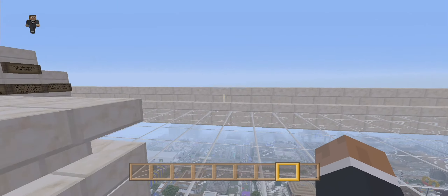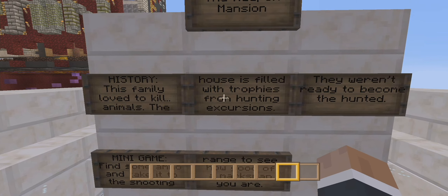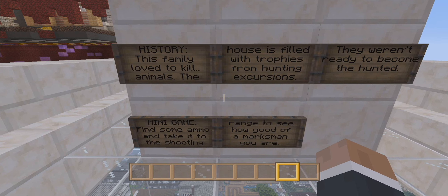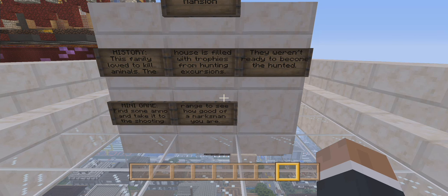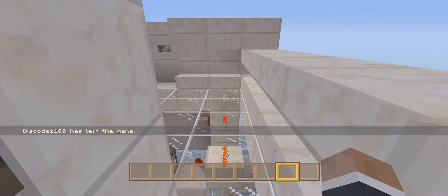Let's read about the weapons mansion. The weapon mansion history: this family loved to kill animals. The house is filled with trophies from hunting excursions, but they weren't ready to become the hunted. So these guys loved to kill and shoot stuff, but the tables turned — now they are the hunted and they didn't last two seconds. The minigame is to find some ammo and take it to the shooting range to see how good of a marksman you are.